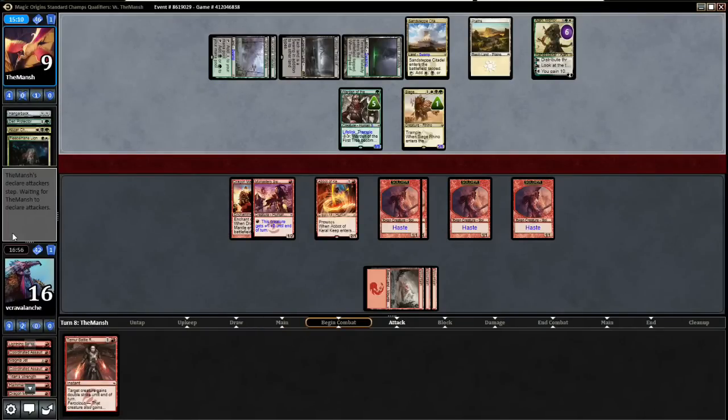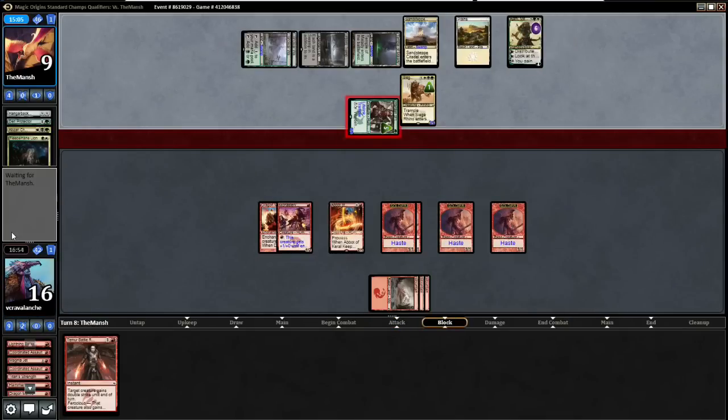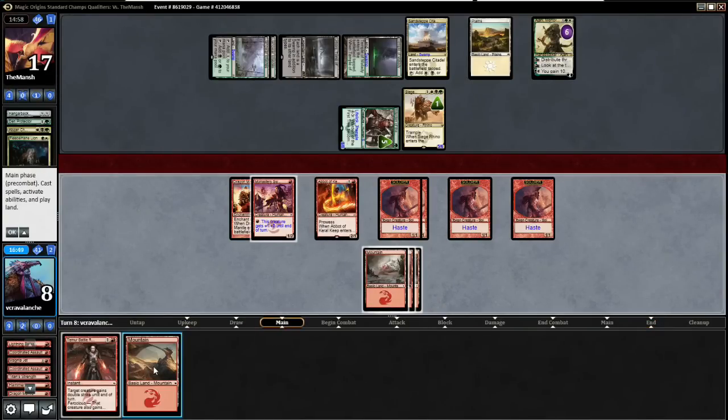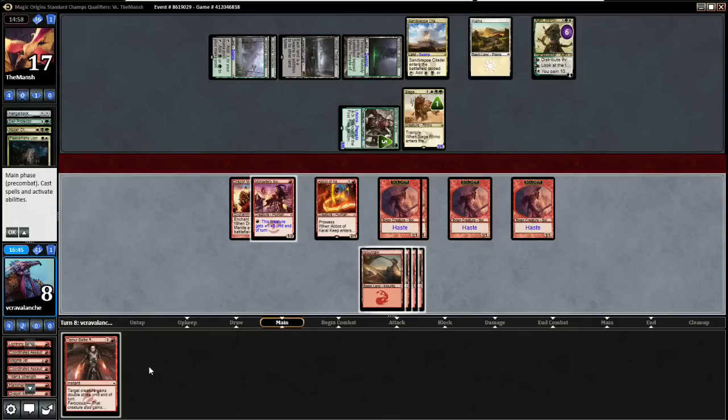He'll just attack in with that and that should be enough. I'm down to 17; I don't think there's anything I can do — I need to hit a Hammerhand here. He can just put counters on this guy next turn: one, two, three, four, five, six. He just blocks with the Siege Rhino and that's game. We didn't hit anything but a land. A Hammerhand on his Siege Rhino would have prevented the block, going up to a 3/3, then Temur Battle Rage — that would have definitely been enough.